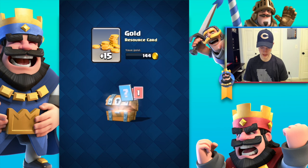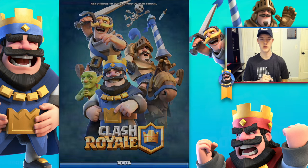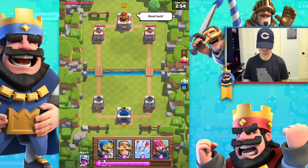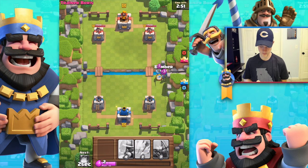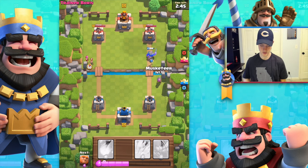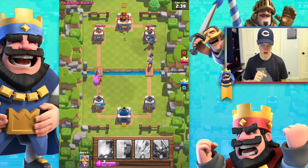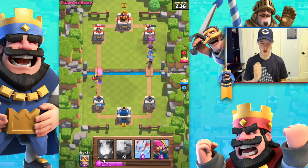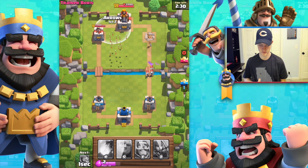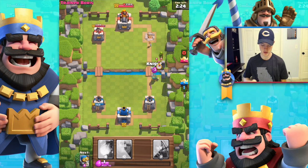Let's open that chest — coins, common card for arrows, and common card for the knight. The last level of training camp begins. Let's go ahead and use the knight and bomber, work our way up the right side. Once I get the musketeer I'm definitely throwing that down. In goes the musketeer — we got some archers coming up the left side but our tower should take that down fairly easily. Let's throw down some arrows to start causing some problems for them.